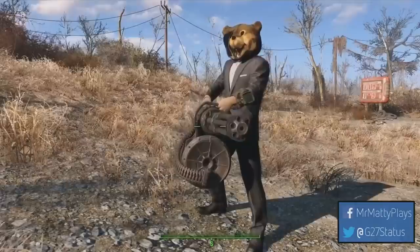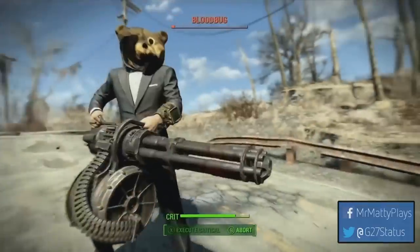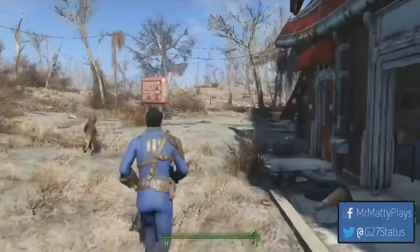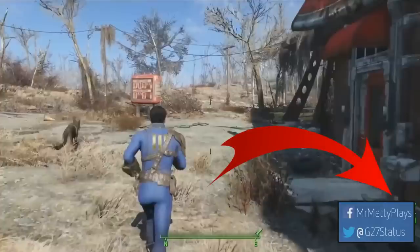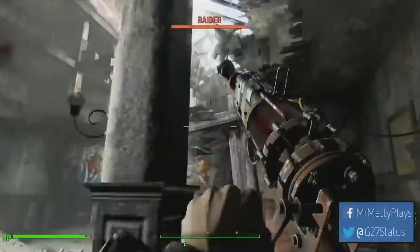We get a look at the brand new features in the VATS system. It seems a critical bar fills up as you use VATS more and more, and then you can execute criticals to do extra damage. At the top of the screen we see a new creature joining us in Fallout 4 — the blood bug — which we'll see up close later. In the center of the screen are brand new actual crosshairs, a departure from the old rectangle reticle, indicating Fallout is now more of a shooter. On the bottom right we also see a new ammo counter.